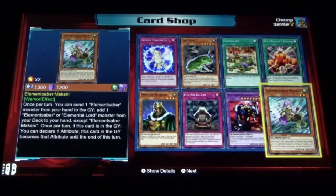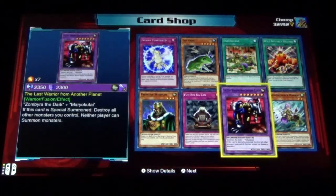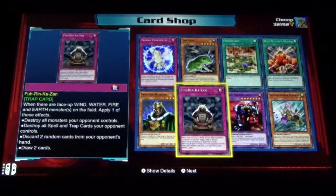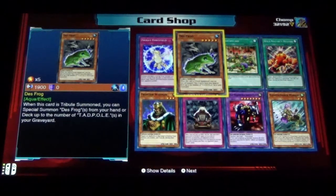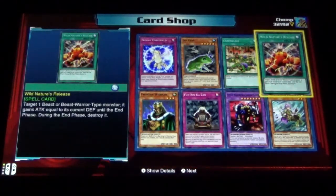Elemental Saber, Makin, The Last Warrior from Another Planet — the card I love so much but it's very hard to use. Furinkazan. Frontier Wise Man, Froggy Forcefield, Dez Frog, Earthquake, and Wild Nature's Release.